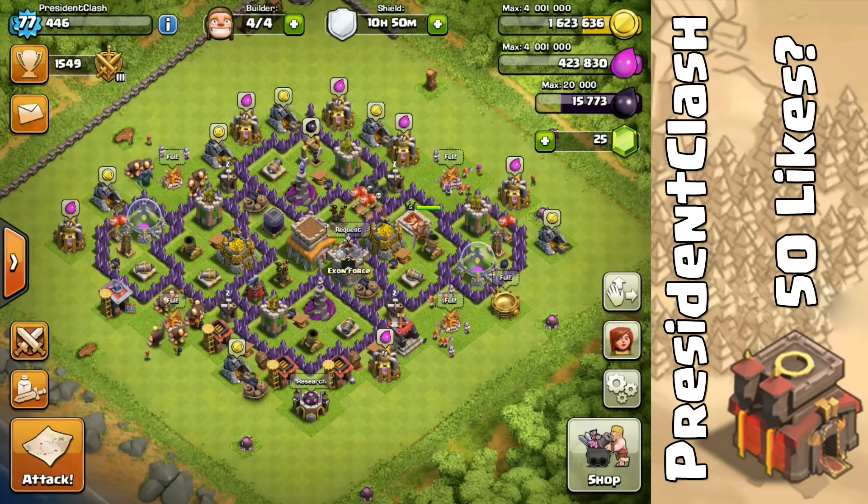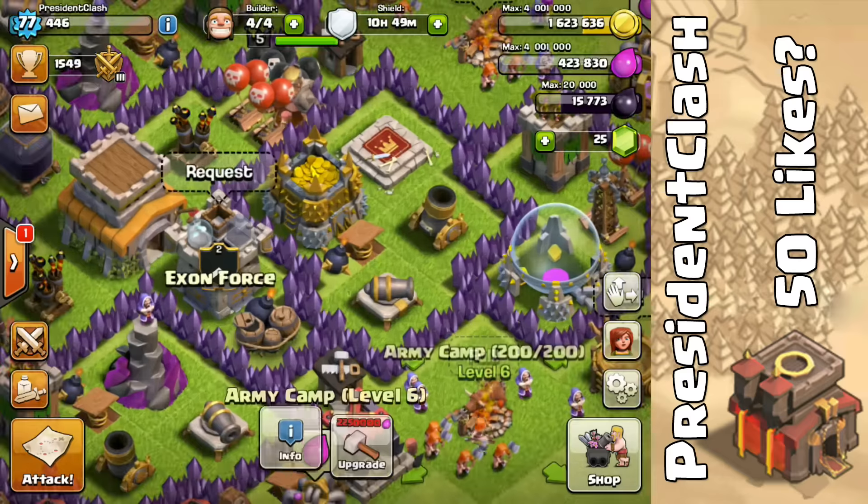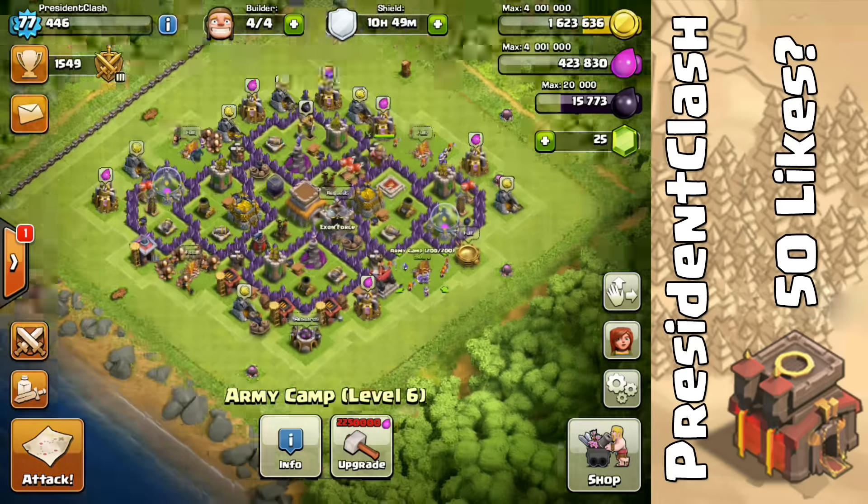Hey, what is up everyone, President Clash here, welcome to another video. In this video we are going to be playing some more Clash of Clans and we're going to be using a special troop today — and that troop is the Valkyrie. The Valkyrie is an orange female troop that is very powerful yet very underrated in Clash of Clans.